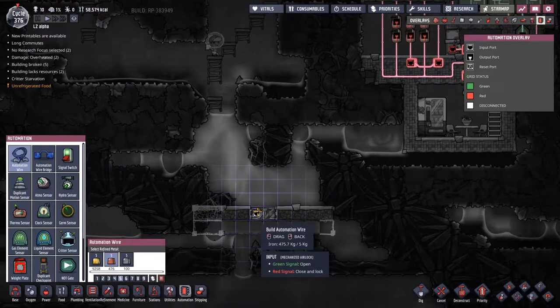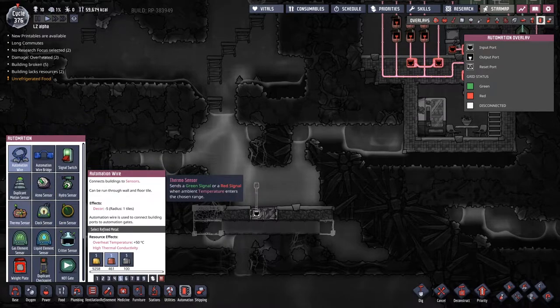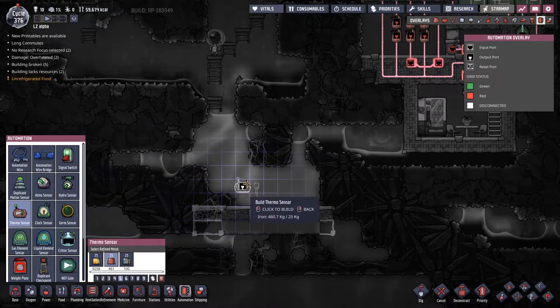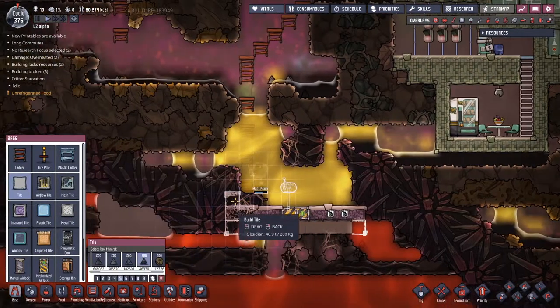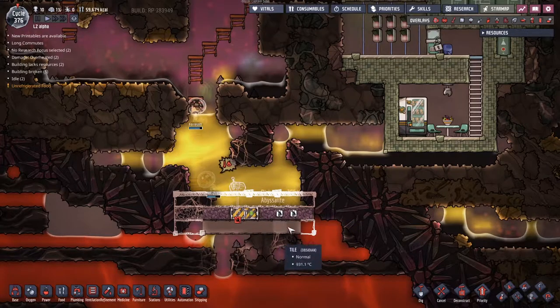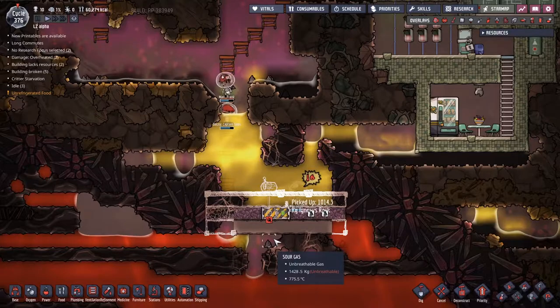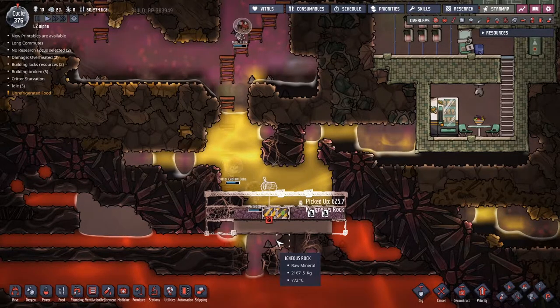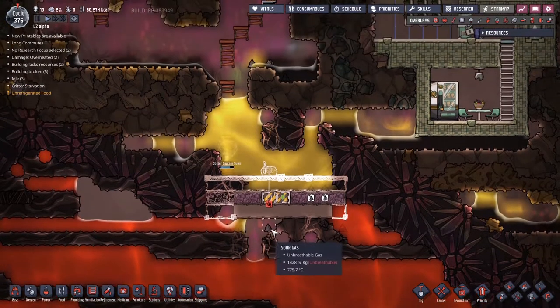I assume I'm going to have to use iron wires here because I want to have a bit of automation on the go. Does that also count for the thermal sensor? I'll do that as well. And then we're going to come in with a whole bunch more obsidian tiles and put that across there. This should be the working surface of this heat exchange here.